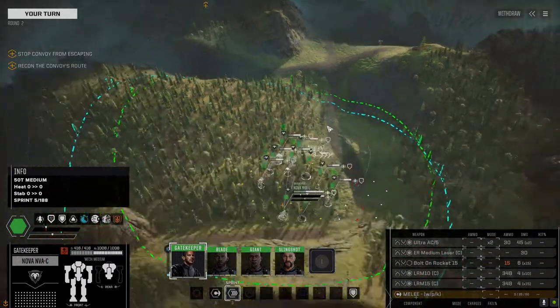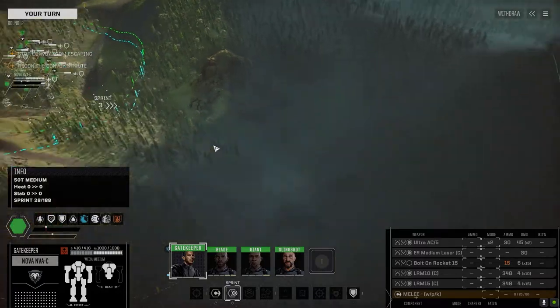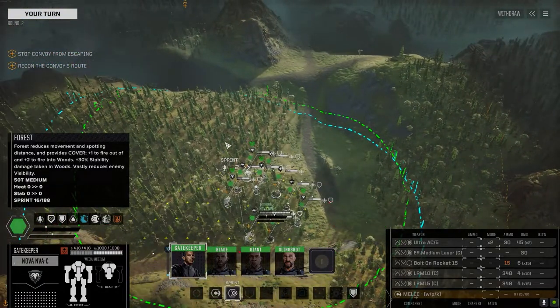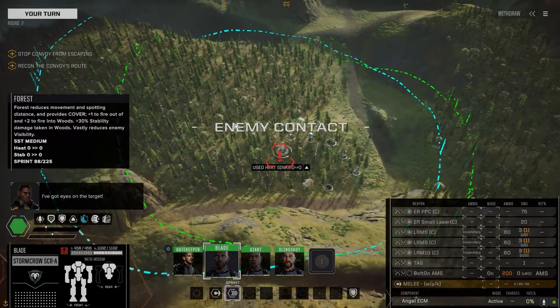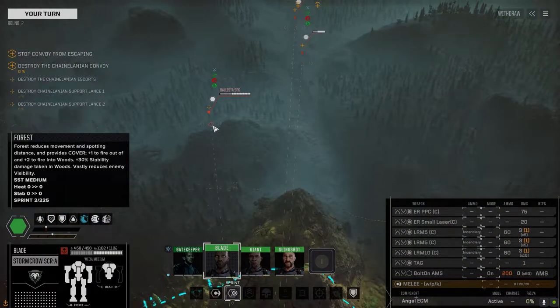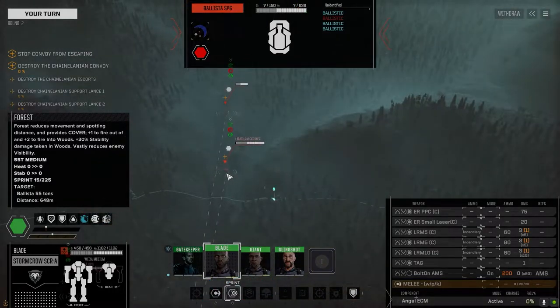The convoy is going to be coming down this road, they have to get to here. If the enemy gets reinforcements, usually the reinforcements pop up over here, so we'll just treat it like we're being ambushed if that's what happens. Let's move forward. I've got eyes on the target. Good sensors. Ballista, self-propelled gun — those are probably like artillery pieces.